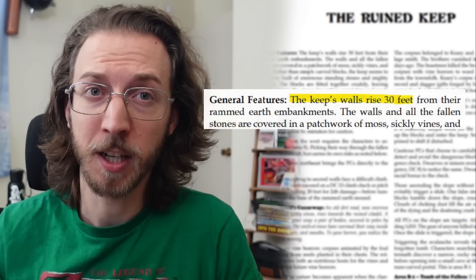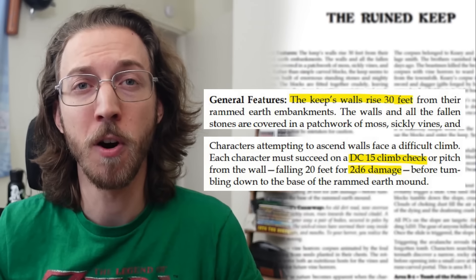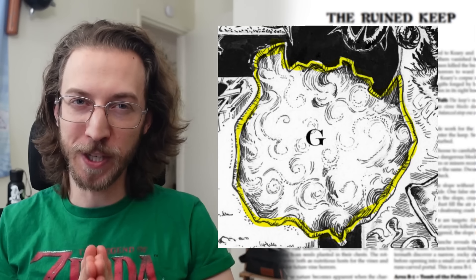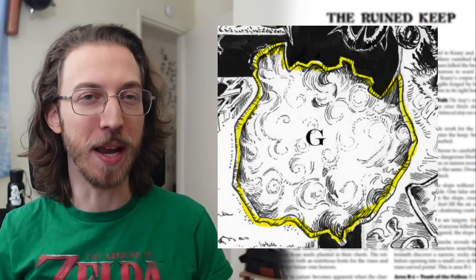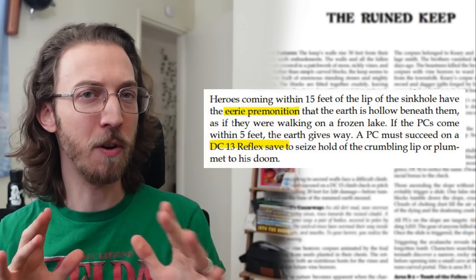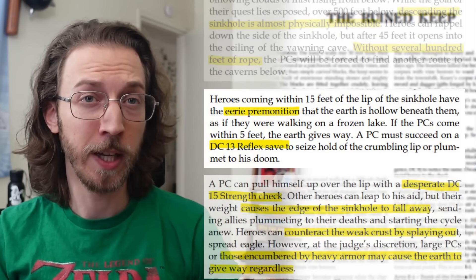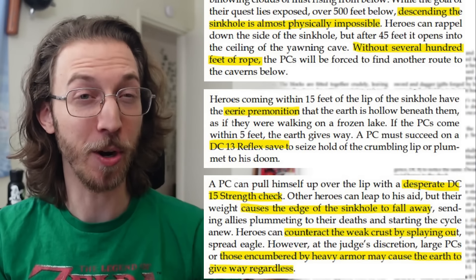Entrance number 3, the intact climbable wall, is just described as 30 feet high, DC 15 to climb, or fall for a deadly 2d6 damage — so I say if they just use a rope and don't do anything silly, they do it. And the sinkhole, area G, it's not super clear, but I assume there's a narrow edge around this pit that the characters can use to enter the keep. Approaching PCs have the eerie premonition that the earth is hollow beneath them as if they were walking on a frozen lake — then there's a save to avoid falling and a bunch of other rolls and details that makes me think the author really doesn't want the party to go this way.